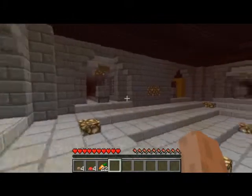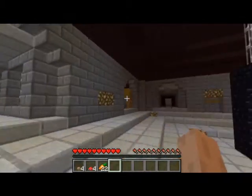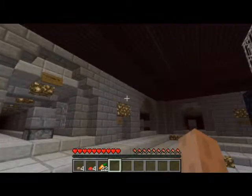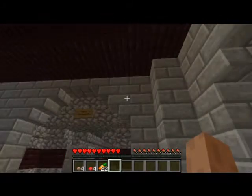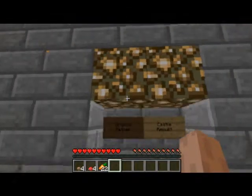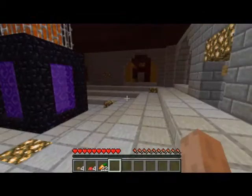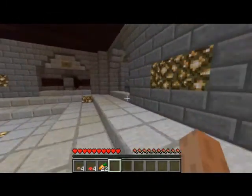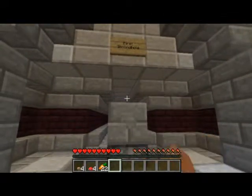So to begin with, this is the nether hub. I use this as my main transport system to get to other parts of my world. They should all have signs on them — I'm pretty sure this one doesn't because this was the last one I built. This one goes to my witch farm, this one goes to my third stronghold, this one goes to my mine, that goes to my second stronghold, that goes to my 1.7 base, that goes to my Mesa biome, and that goes to my blaze farm. That goes to my first stronghold.